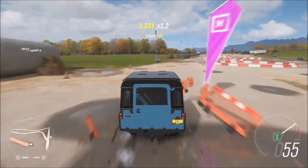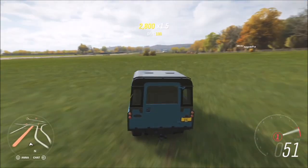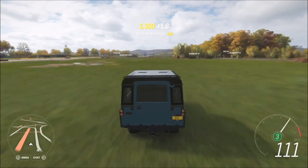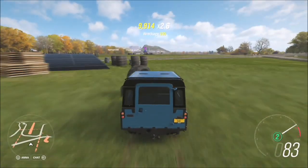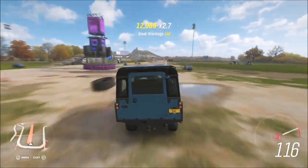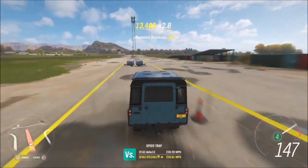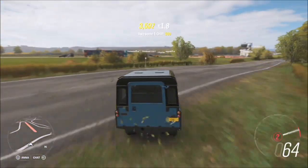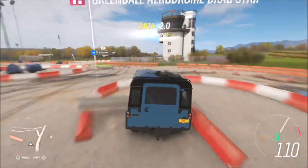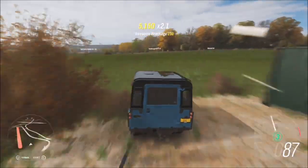A wreckage skill is just where you smash into something destructible, such as a bush, a fence, traffic cones, signs, benches, bins — all sorts of things. You can continue getting wreckage skills all the way through awesome to ultimate, and they will all tally up and count towards your final count of 20. This will only take about five minutes and there are lots of places where you can achieve 20 wreckage skills really quickly.